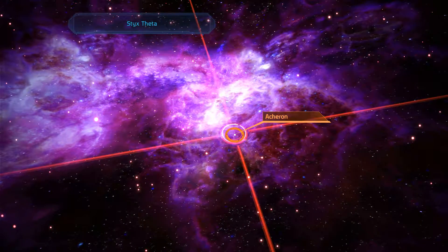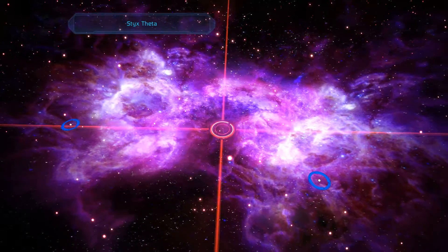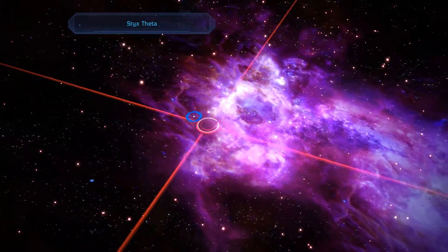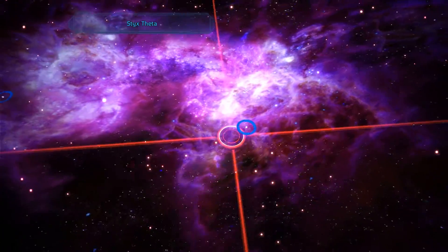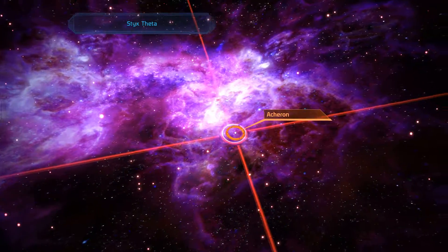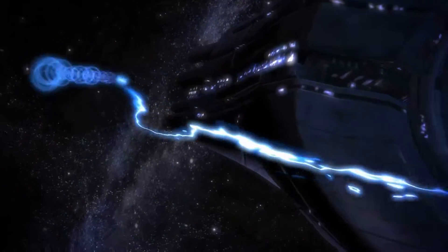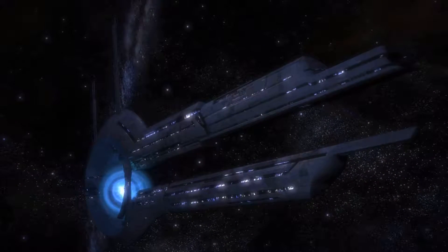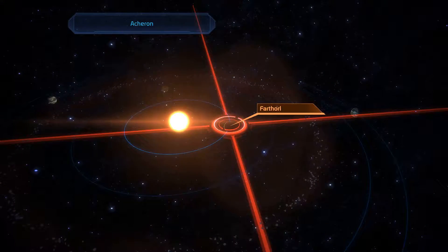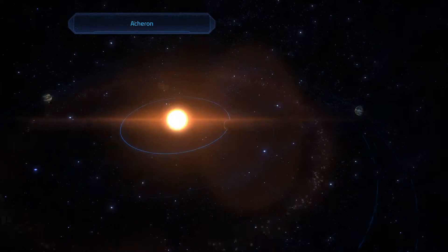We have Asheron - that's certainly quite related to Unreal 2 - and Erebus. It looks like the Mass Relay is in Asheron, so let's go to that biological planet again. So this time it's actually a star system - the star is Asheron, not the planet.